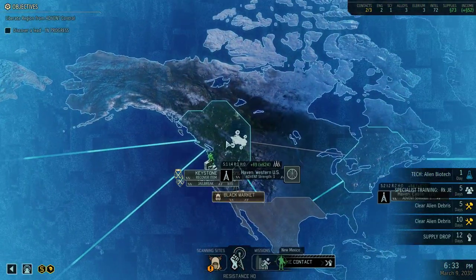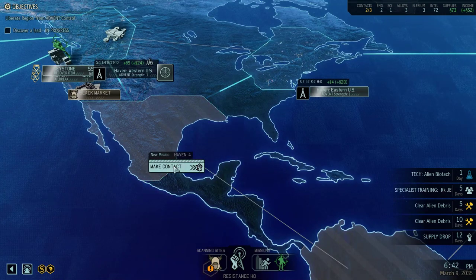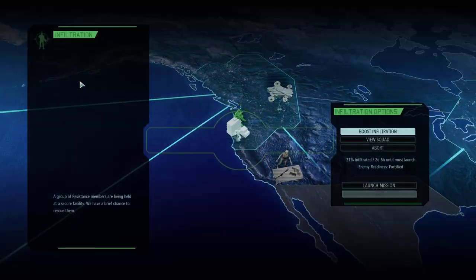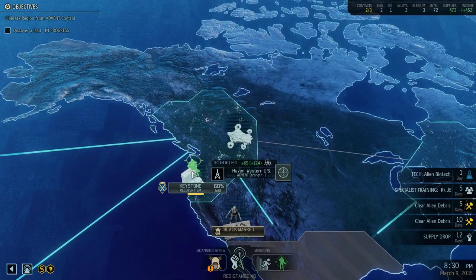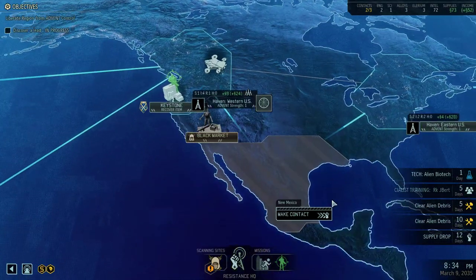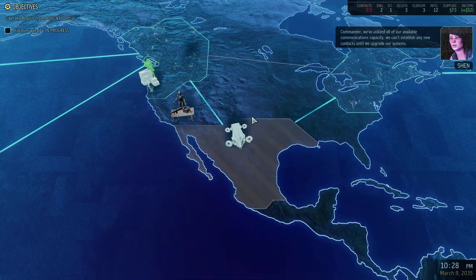I'm going to continue and then explain when I get into the next mission. We've got two contacts already — we could contact Mexico. Those infiltration missions — this one's definitely not going to work, so I'm going to abort that one. I was playing on a different save for a while and realized I had been doing a lot of things wrong, so I'm going to fix that in this episode.